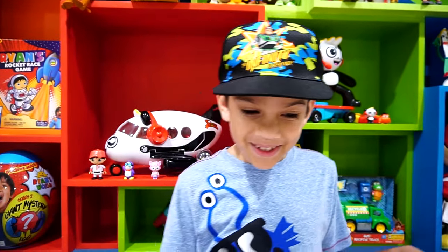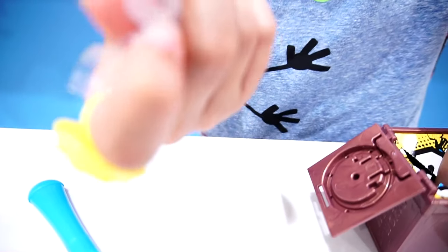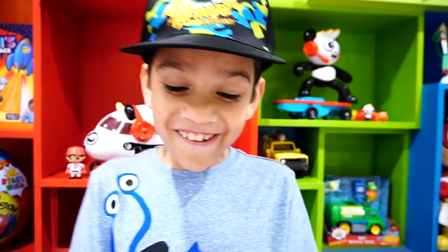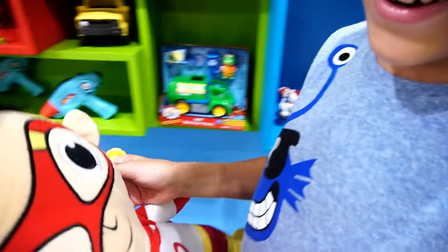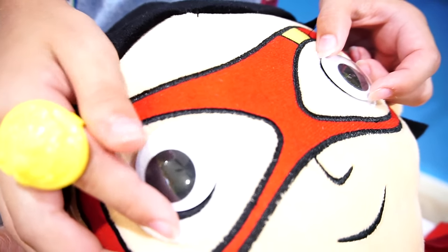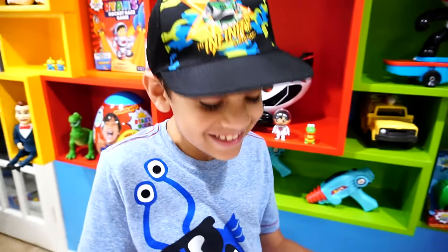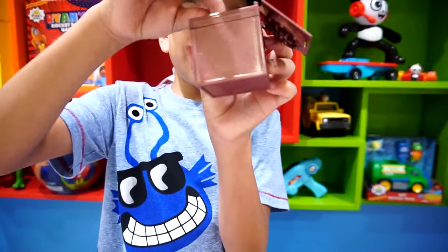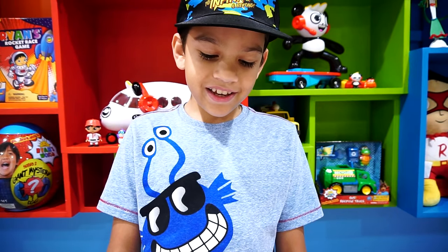Alright guys, last box - let's smash it! One, two, three - what did I get? I got googly eyes! That's so cool. Let's open it - here are those googly eyes. You can put these googly eyes on Ryan, that's what they're for. Look, you put them right here - so funny, look at him! I gotta glue them on. My favorite ones so far are the slime and the sticky hand.